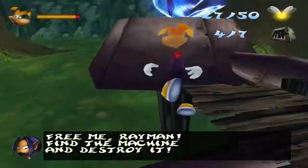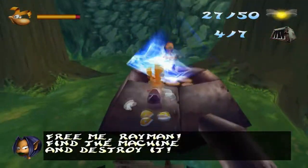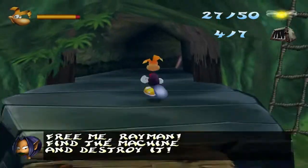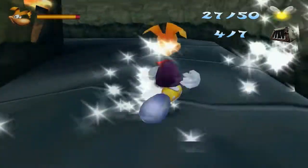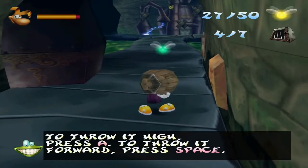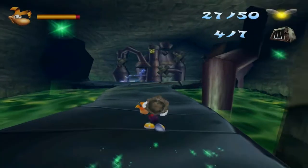Holy crap - it's Lee! You can free her like this and we need to find the machine and destroy it. It so happens that the machine is over here. In the 3DS version there would be a pirate right here that would attack you, just saying. I can only really tell stuff about the 3DS version and a little bit about the PS2 version.